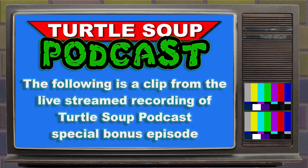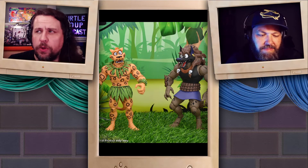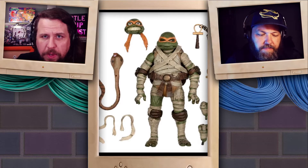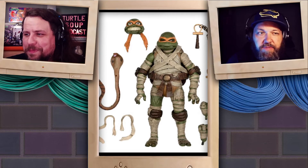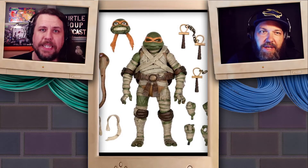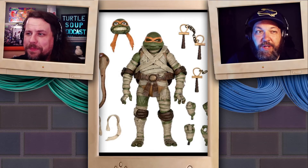We've been talking about the Universal Monsters crossover with the Teenage Ninja Turtles. We've already seen Leonardo as Igor and Raphael, who's actually out now as Frankenstein's Monster. Now we got Mikey - not only did we see pictures, but we also saw one of those really good stop-animation previews from NECA, and it's already rad, it's actually super cool.